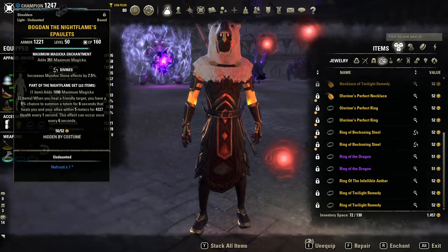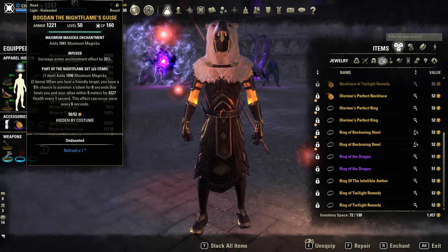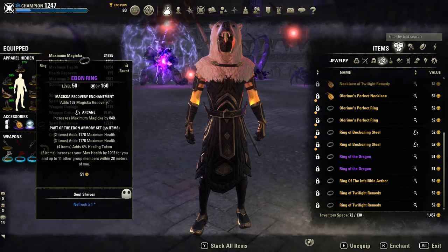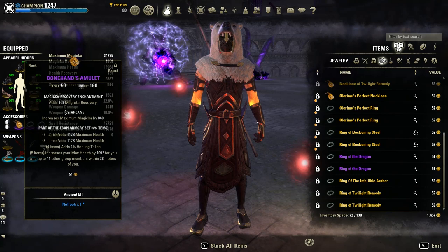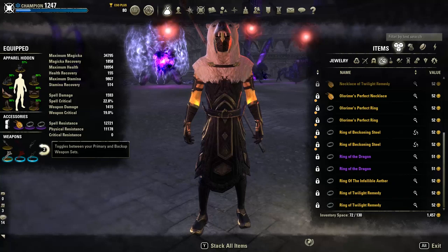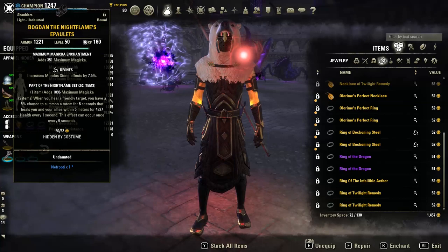We're going to have two Ebon pieces on the body and three pieces of IA on the body as well. The traits are all divines and the large pieces are infused. The jewelry will be Ebon as well, and we've transmogrified the jewelry to arcane — the original trait for Ebon jewelry found in Crypt of Hearts one and two is healthy, and we don't want healthy on jewelry for a healer because your healing scales off spell crit, spell damage, and max magicka. On the back bar we have five piece IA with three pieces on body and two pieces on the staff, and we're going to have the Master's Resto on the front bar.